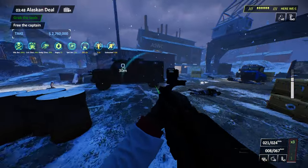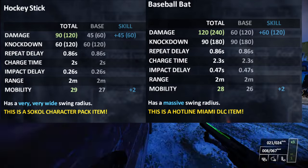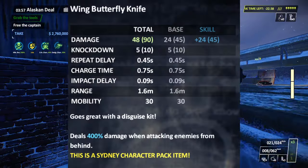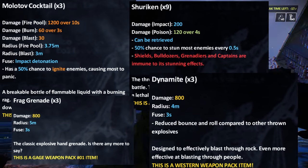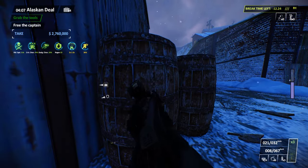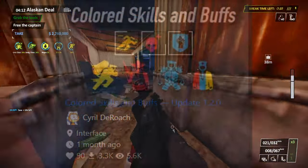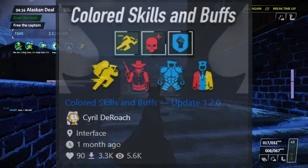Many melee weapons also have new gimmicks, such as having different swing radiuses, bleed damage, actually being a nail gun, actually being a chainsaw, or being able to backstab. Throwables also have more information displayed, letting you actually know what they do, as well as telling you how many you get. The color coding is really nice — it helps your mind quickly understand what text is important.